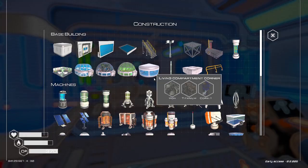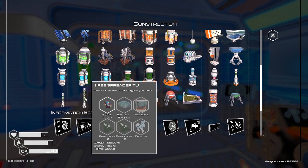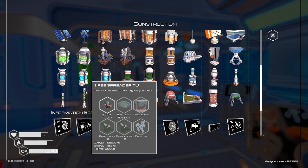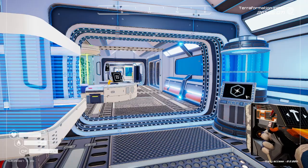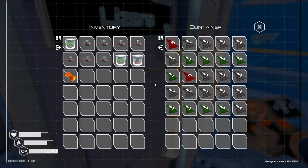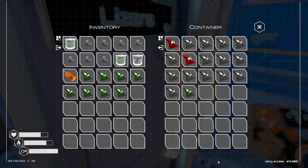Let's see what we need to build four tree spreaders. We're going to need eight tier two fertilizer. Let's check on that first — we do have eight. That's great. We also need four super alloy, which we have.